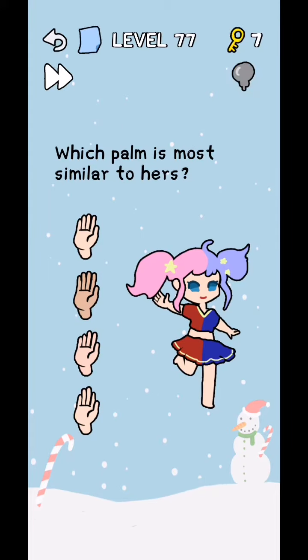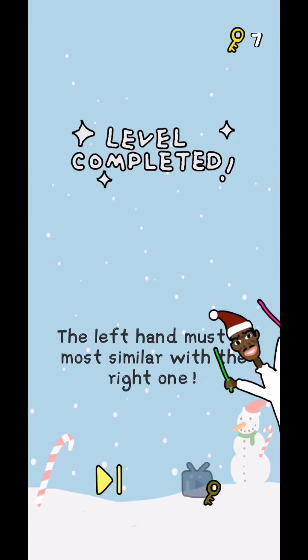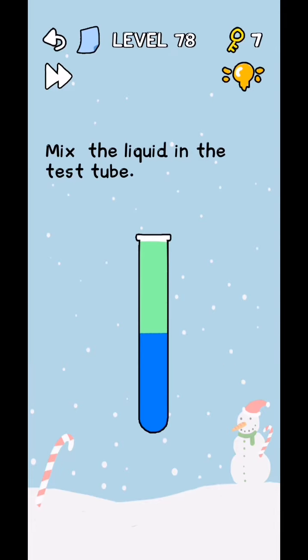Which plan is more similar to a house? If you click anyone, it doesn't work in the right hand — not work. Just the left hand is similar. Yes, the left hand must be more similar with the right.